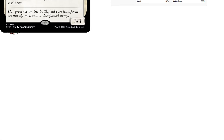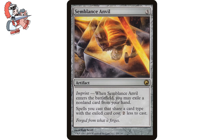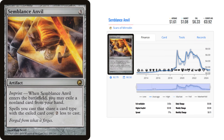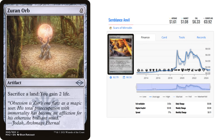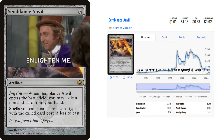Let's mosey on over to Semblance Anvil next — it's a three colorless mana artifact from Scars of Mirrodin. It has imprint. When Semblance Anvil enters the battlefield, you may exile a non-land card from your hand. Spells you cast that share a card type with the exiled card cost two less to cast. Another W from The Brothers' War reprints — all my people that love artifact combos and other degenerate things should be rejoicing, because this former $8 card is now just over $1. This card turns two-mana artifacts into zero-mana artifacts. Sack it, recur it, trigger, repeat — someone in the comments let us know what the most degenerate thing you can do with Semblance Anvil is.